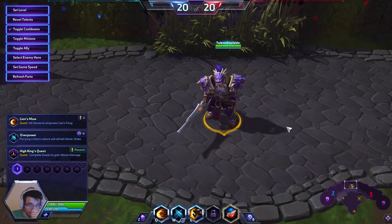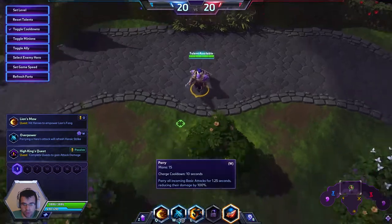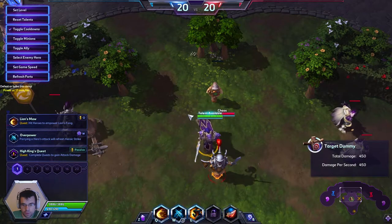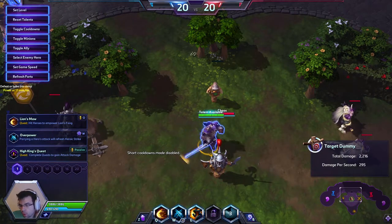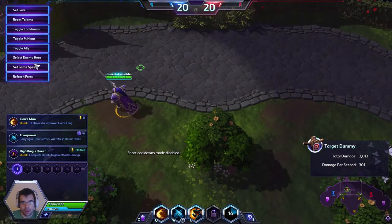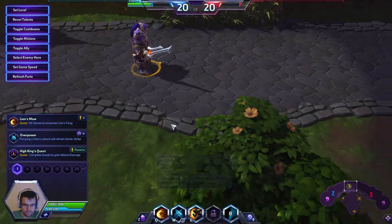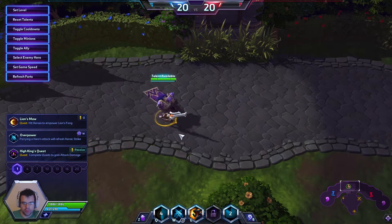Let's go over his abilities and talents. Heroic Strike is his trait: every 18 seconds, Varian's next basic attack deals 278 bonus damage — quite a lot. His base basic attack deals 173 damage, and with Heroic Strike that goes up to 451, which is a crazy amount of damage. His Q ability is called Lion's Fang — a skillshot that does a little bit of damage and slows enemies by 30 percent.